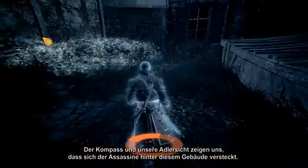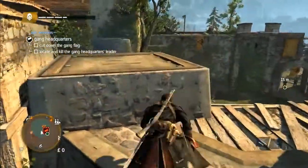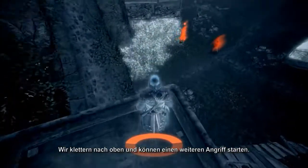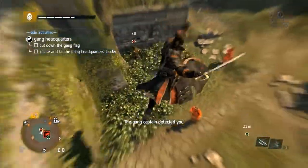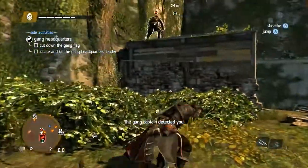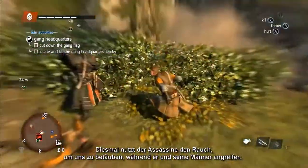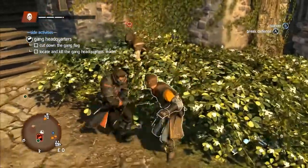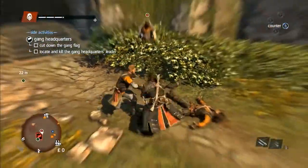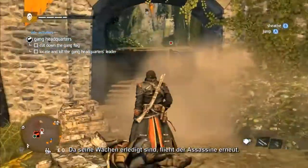The compass and eagle vision shows us that the assassin is behind this building, so going up high we can launch another attack. This time, the assassin uses smoke to try and stun you while he and his men attack. But with his guards defeated, the assassin flees again.